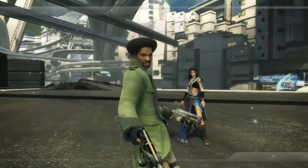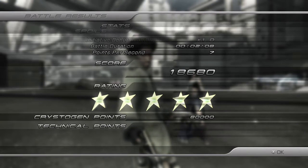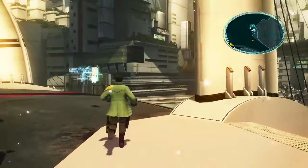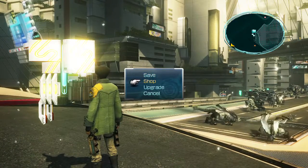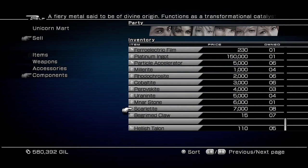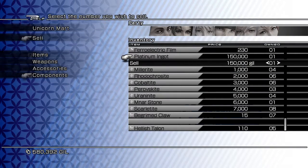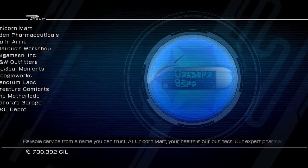Do we get anything from it? Platinum Ingot — right. Good. Like I said, the Platinum Ingot exists to be sold to make money. I shall sell it under Components. Platinum Ingot — there — it's 850,000 gil.